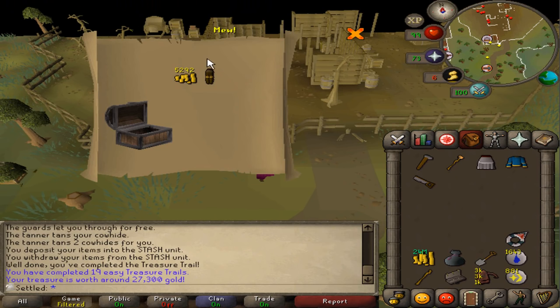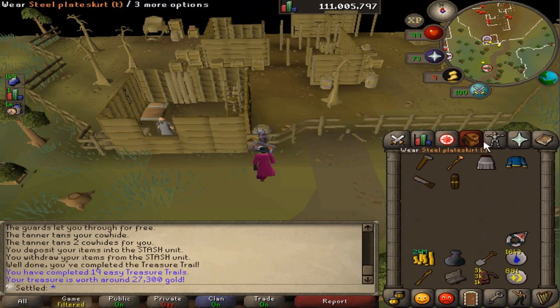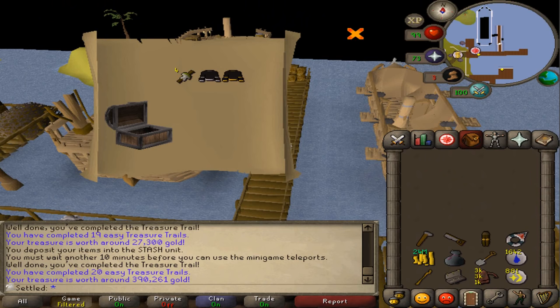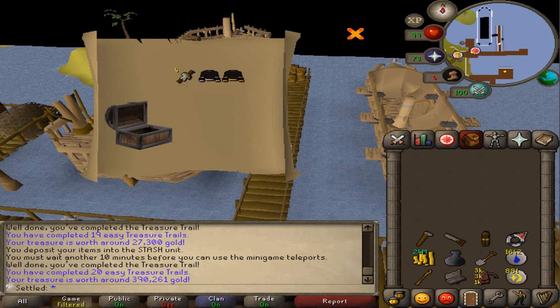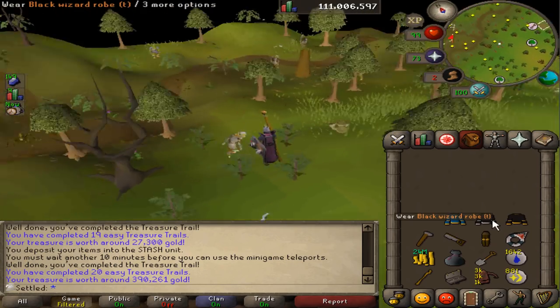5k cash and some bronze legs. I'm getting all the uniques that I can't store, which kind of sucks, but it is nice seeing all the uniques. Another easy clue coming in — what are the odds that I get both the black wizard top trimmed and gold in the same clue and I'm not going to be able to store either one of them? That is so funny.